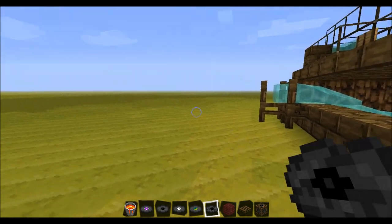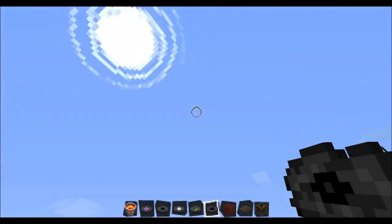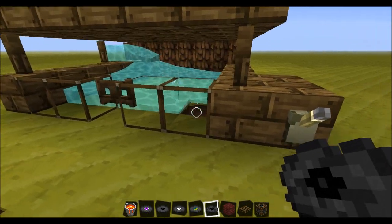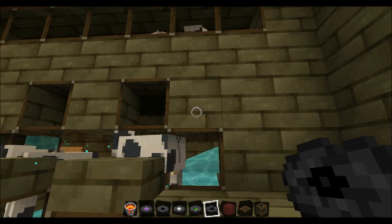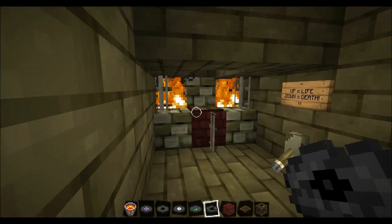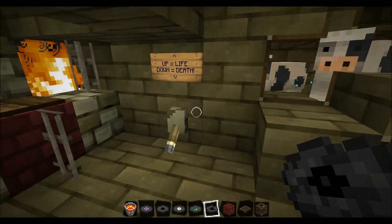Over here, you'll see as they get flushed, you'll see my cow cooker. Oh wait - there's no cow cooker. Where's the huge tower with the fall damage and the lava and the whatnots? Okay, so let's go down and see it. So there's my cows. There's the life and death switch that you've seen.